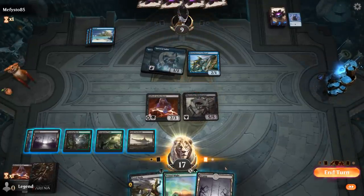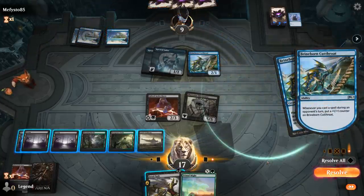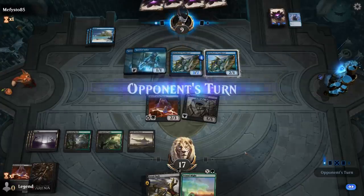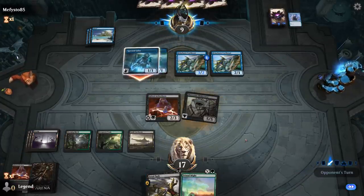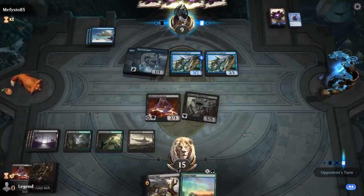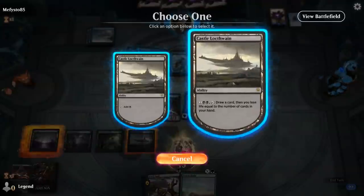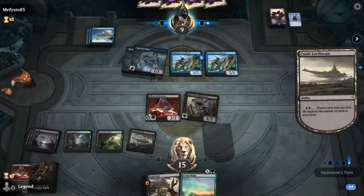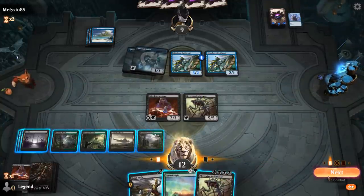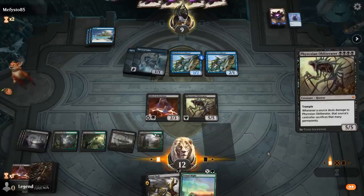I can just activate Castle and still have Fatal Push and Primal Might. Second Cutthroat — do we want to Fatal Push now? I think I still wait. Castle's gonna cost me 3 life, which is a little pricey, but still worth it. I just want to have Fatal Push as a nice cheap 1-mana instant. How about we main phase Obliterator, just to maybe bait out a Counterspell, and then get them with the Primal Might.